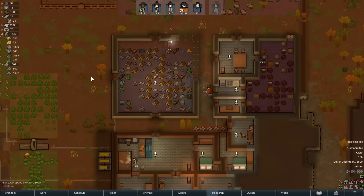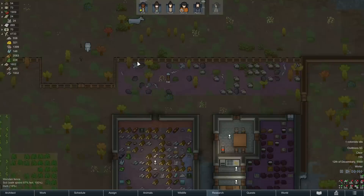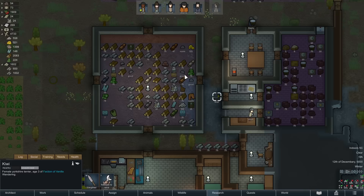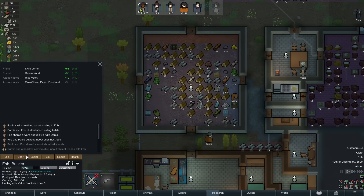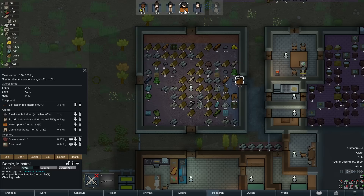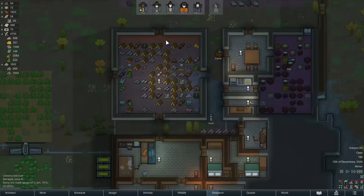Fob needs to prioritize the power conduit so he can work in the light. This stockpile here is my preferred weapon stockpile — we don't have any weapons sitting around right now. There's still a flak helmet just on the ground, and some people are still wearing steel helmets. Ideally I'd like them wearing flak helmets. Looking at the poor quality flak vs the excellent steel helmet — 58 sharp on the flak versus the excellent steel — yeah, everyone's good then.